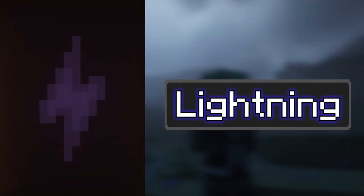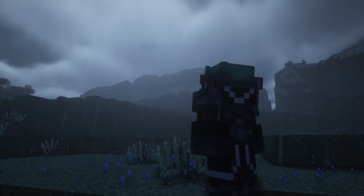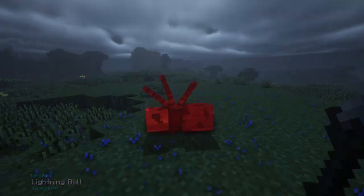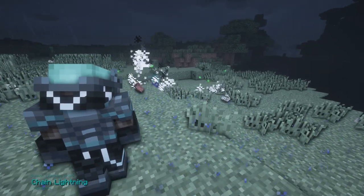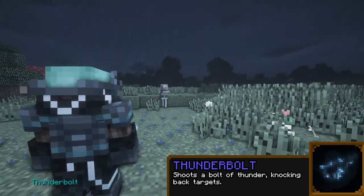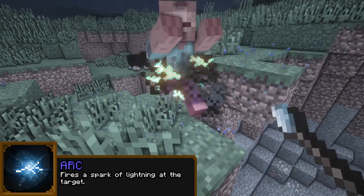Lightning is the raw power of mother nature, and with power comes great opportunity to harness what it possesses. Storm mages capable of channeling this power can use it to hit a singular target hard and fast, or chain attack as many combatants as possible. Beginner storm mages can begin with spells like Thunderbolt, shooting a bolt of thunder at their target and knocking them backwards, or give a small shot to targets with Arc.